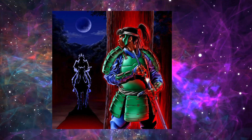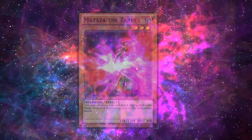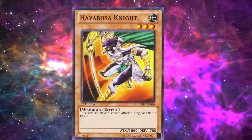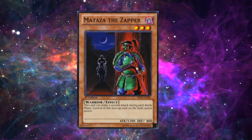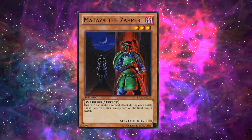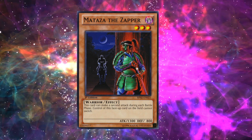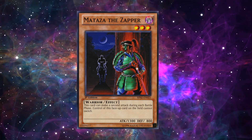I'm going to go Hayabusa Knight because I don't think it is that. It's like a Hayati or something — dark and warrior. Dark warrior, Hayabusa Knight. I'm not sure on the name but I know it's level three. Matazza the Zafar. I think Hayabusa Knight is a bird type — he has a falcon's face and it's called Hayabusa Knight. Does Matazza the Zafar attack twice? He can attack twice during the same battle phase, and if he's face up on the field he can't switch.